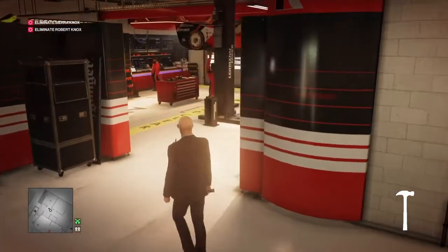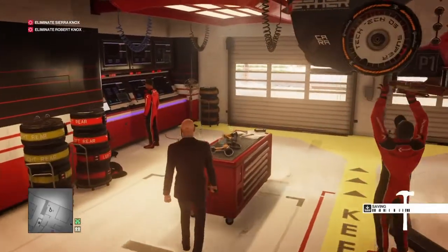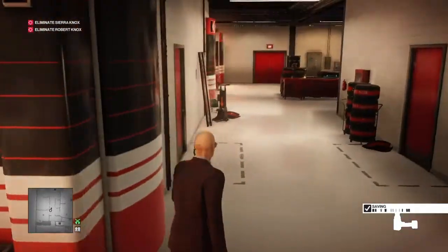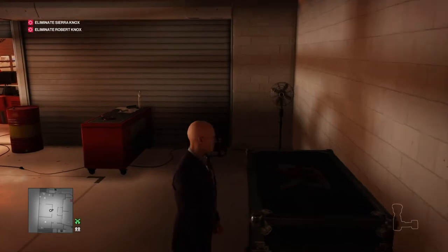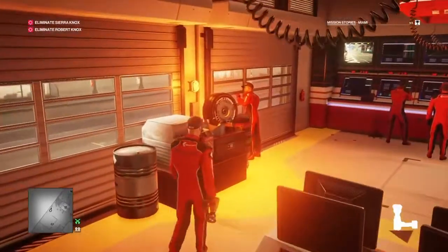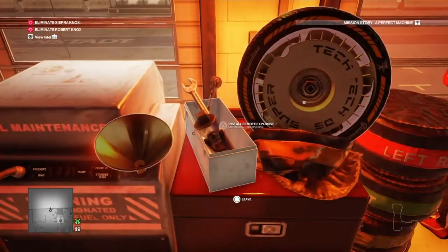Before putting on their outfit, we exit into the next bay where they're working on a spare car and pick up one of the air guns off the desk. Then we head back to our fallen comrade and take their outfit.